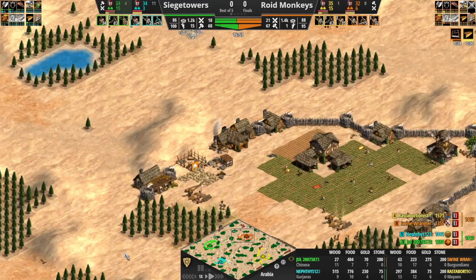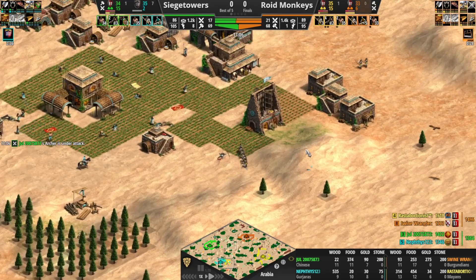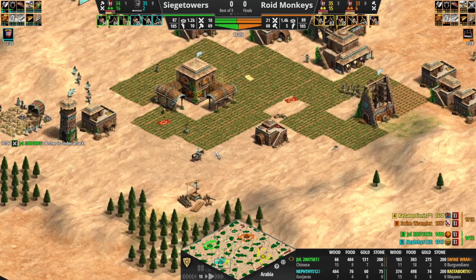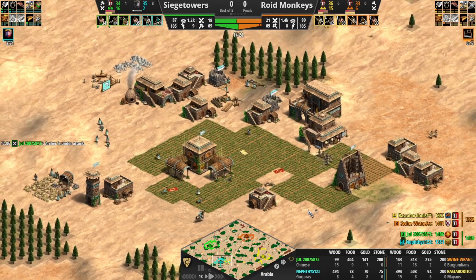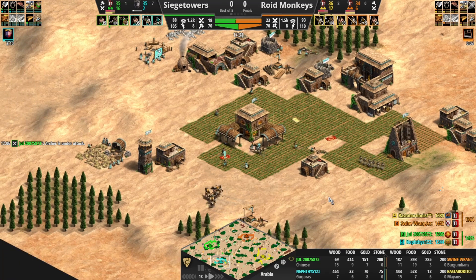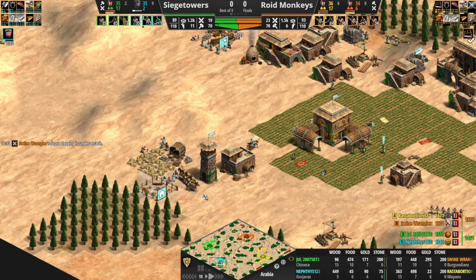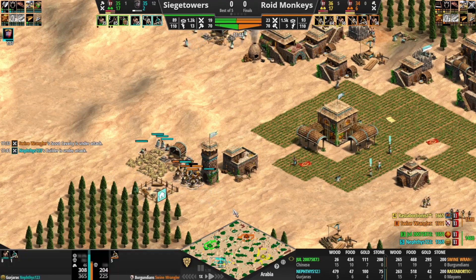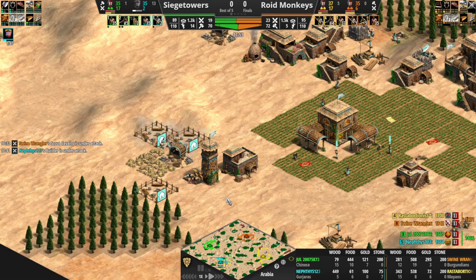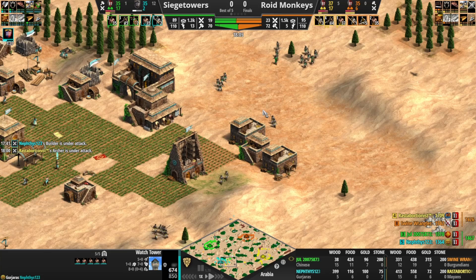A lot of idle time for Nephthys but he's managed to click up. If he can get a second stable and a couple of Shrivamsha Riders out, he could easily clean up whatever archers are going to be in his base. Scouts jumping on the gold — these scouts do have armor. As to this tower, there's nothing Nephthys can do to defend it. He doesn't have a spear out. Here comes green to the rescue — green's got numbers over yellow, and a few skirms in the mix.